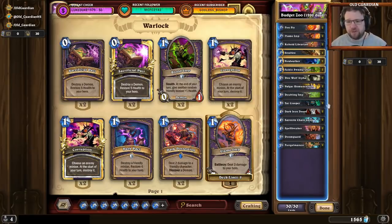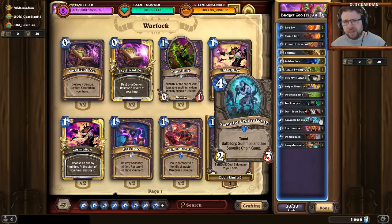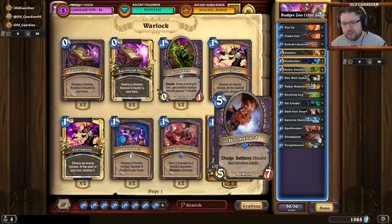Stuff like Direwolf Alpha, Star Creepers, and Fungalmancers can be used in a wide variety of decks. The only rare cards — Saronite Chain Gang is going to rotate out of standard format in April, but that 200 dust on 2 copies is definitely worth it right now; it can be used in many decks. And then there's a pair of Doom Guards, which is a Warlock-class card, but it's usable in Cube-lock and most full-cost zoo builds as well.